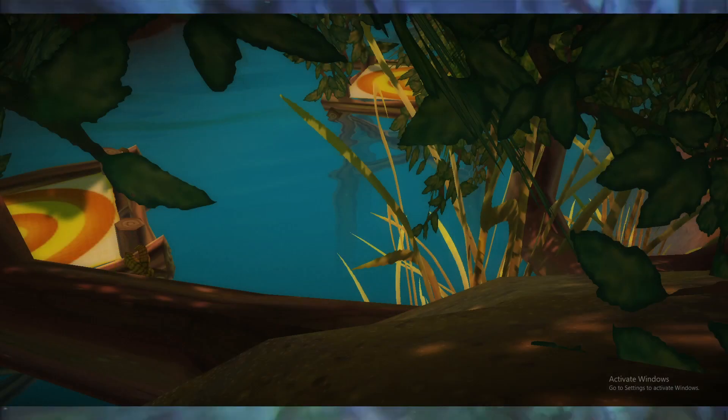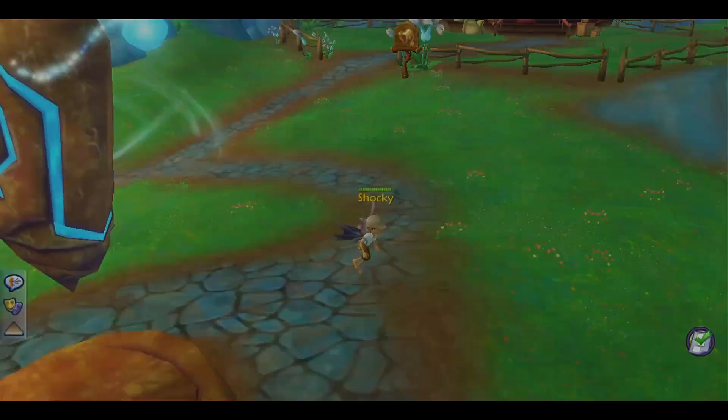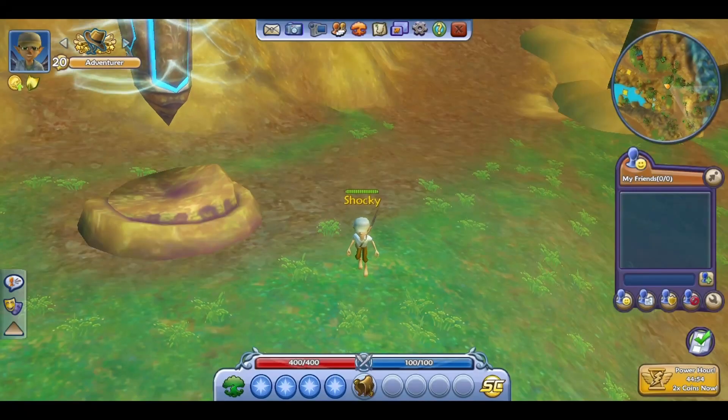We have a picture of — obviously everyone can immediately recognize this — the jump pads in Seaside. So we can teleport there, let me turn my HUD back on, we'll teleport to Seaside and here we are.